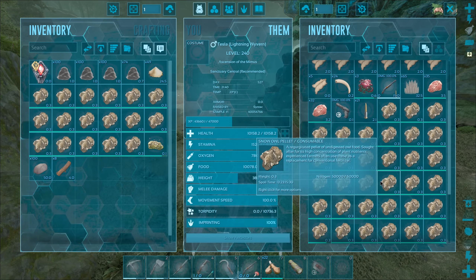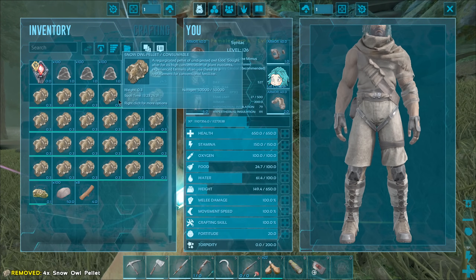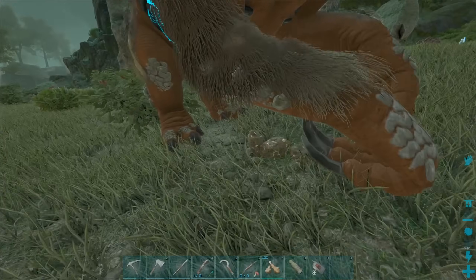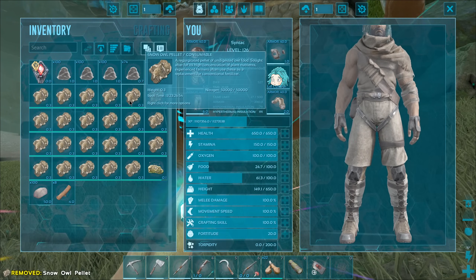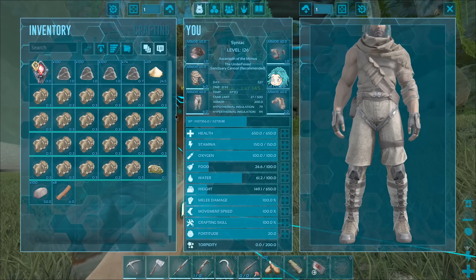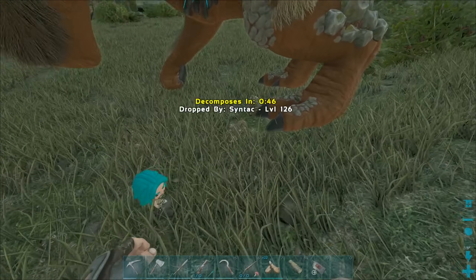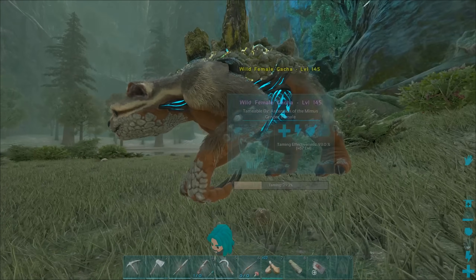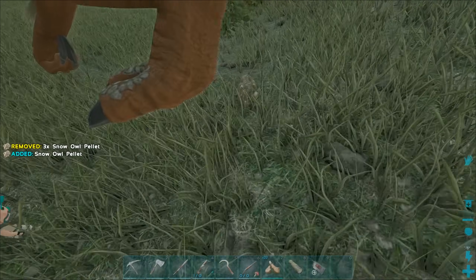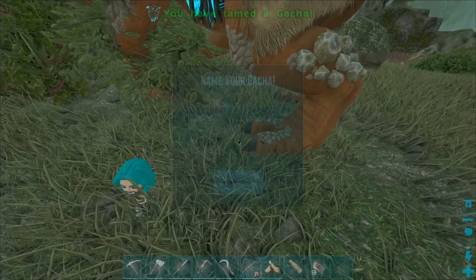We have a level 145 right here - perfect, it's sitting down as well. This makes it perfect for dropping owl pellets. I want to head over there and grab that beaver dam - a lot of cementing paste is going to be needed in this series. Are you gonna eat? Yeah, he is eating! Let me drop out a couple more - make sure you eat those ones there. Oh, he is!